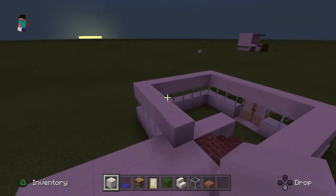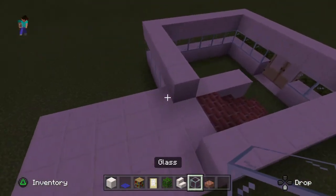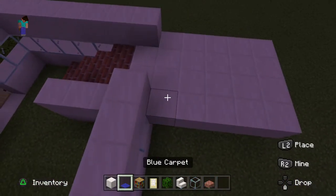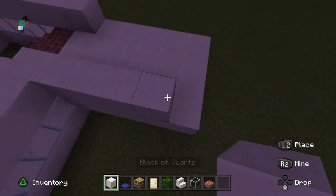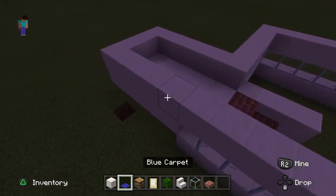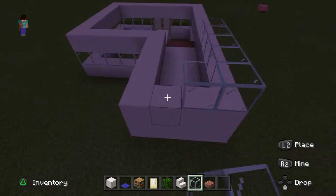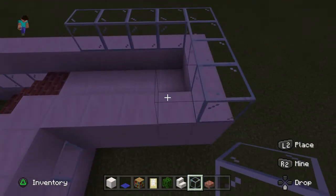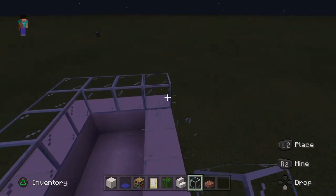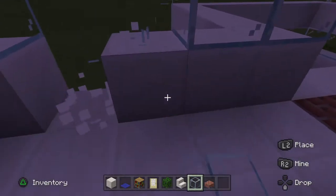When you have all this done, if you want to make the room out of glass, I'd rather put it like this. If you want to put it wider, I don't really mind — it's your choice. If you'd like, you can build a balcony. Then just do this.